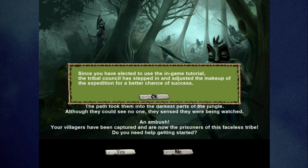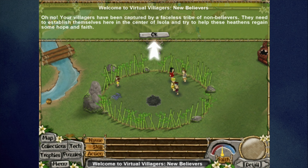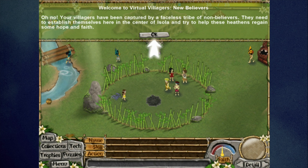Since you elected to use the tutorial, the tribal council adjusted the makeup of the expedition for a better chance of success. The tutorial explains: your villagers have been captured by a faceless tribe of non-believers. They need to establish themselves in the center of Isola and try to help these heathens regain some hope and faith. This game takes place in the center of Isola in that forest.